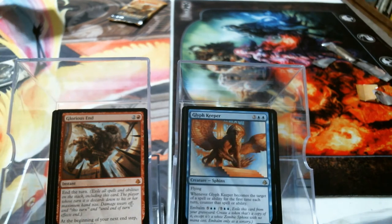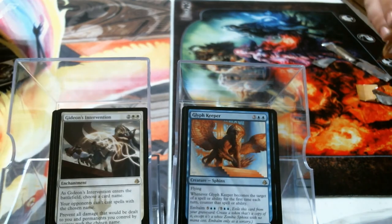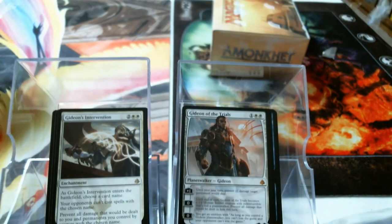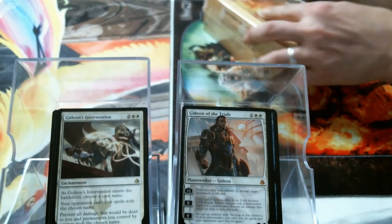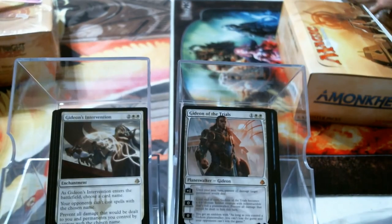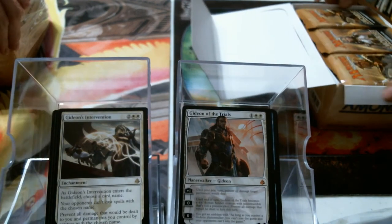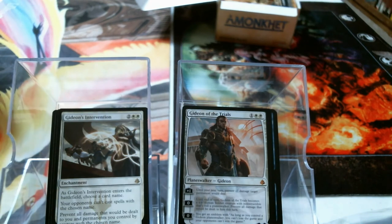Glyph Keeper. Bolas land. Gideon's Intervention. Gideon! It's weird that we got them both like that. That Gideon was from my box by the way — yes, actually it was. So in that box it was a Gideon, a green God, and an Invocation. Wow — I win, every time.